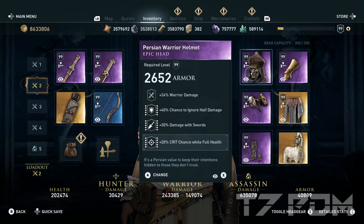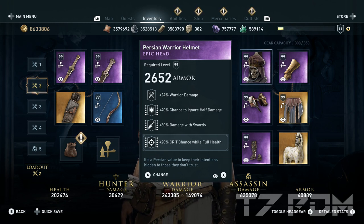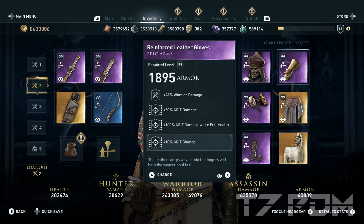On our headgear we have warrior damage, chance to ignore half damage, damage resorts, and 20% crit chance. Normally you would also expect to have 20% damage with swords and daggers here, but we will actually sacrifice this in favor of using 100% crit damage on our belt. If you do the math, you will realize that 243,000 warrior damage with 100% more critical damage is slightly better — giving you 1.88 million damage for your light attack — whereas 270,000 warrior damage with 100% less critical damage would only give you 1.82 million. On our bracers we will use warrior damage, 50% critical damage, 100% critical damage while full health, and 10% crit chance.